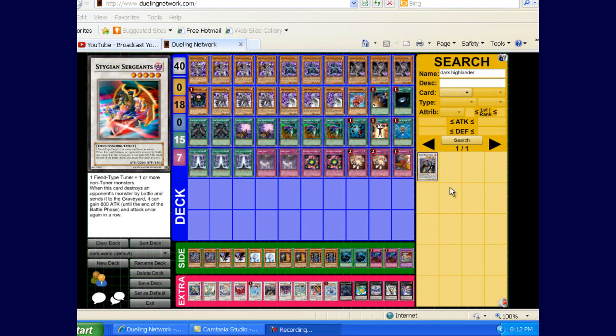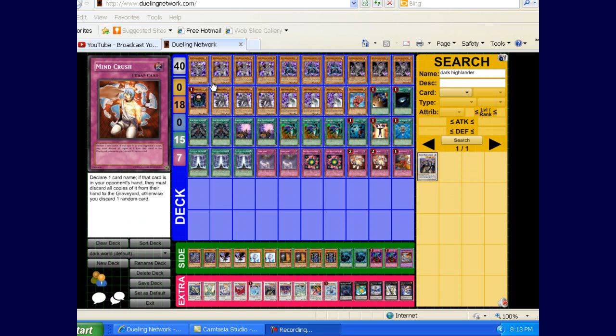Alright, what up YouTube, it's DoomNYC here with another deck doctor. This is for Kurt Kaz — he basically asked me to build a Dark World deck, which is what he's playing right now, without a Fabled Raven or Tour Guides or anything. So this is the deck I've come up with; it's tested pretty good so far, so let's get started.